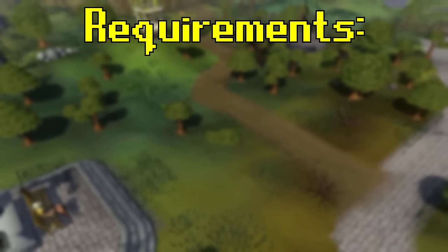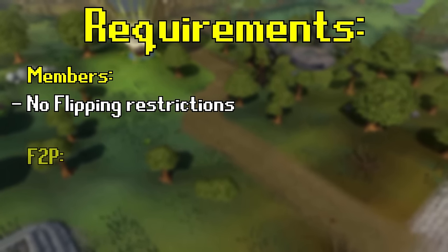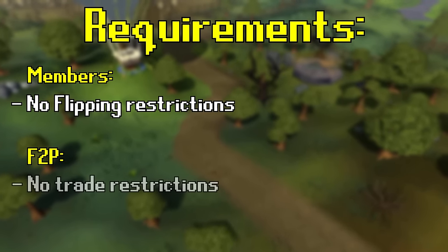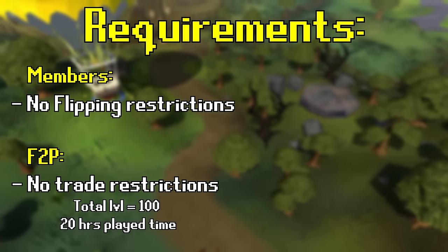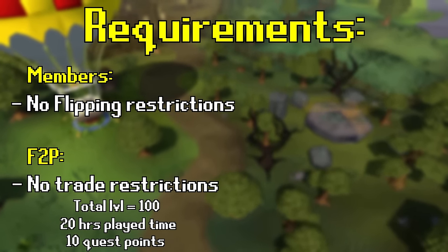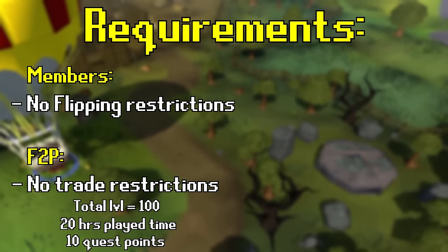Flipping has very few requirements, but there are some strong recommendations to consider. If you are a members player, you can flip with any amount of cash whenever you'd like. Free-to-play players must first have their trade restrictions removed, which requires a total skill level of 100, 20 hours of in-game playtime, and 10 quest points. This restriction is removed if you have membership, which is why members can flip right away.